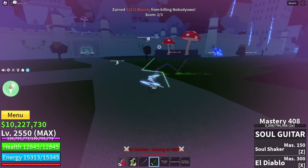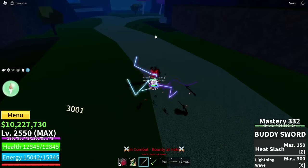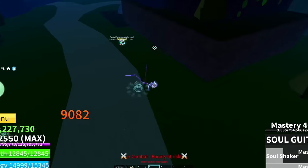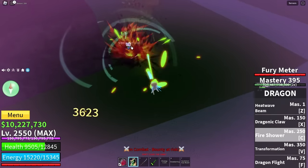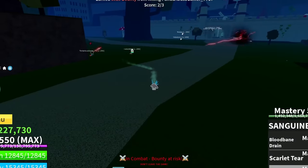Looks like the Kitsune guy is back again. This Kitsune does not learn his lesson. Let's just do this. All his HP is gone. We hit him again — heat wave beam. Come on, let's do this. Yeah, you're done for. GG once again.